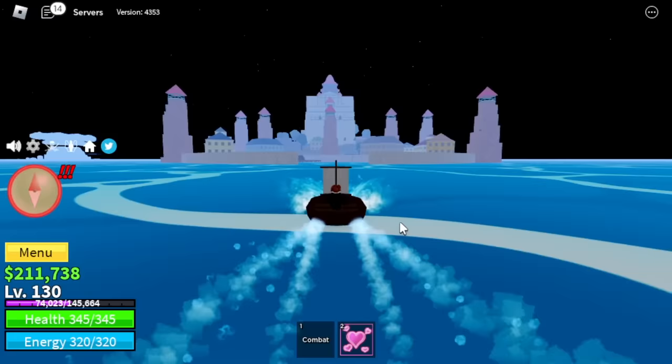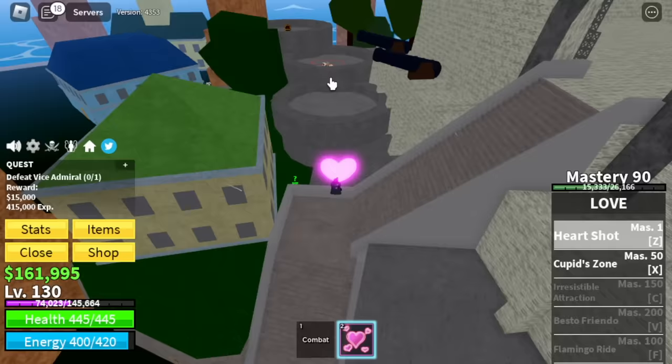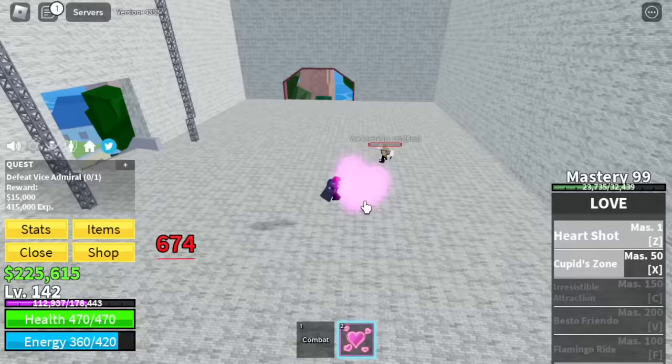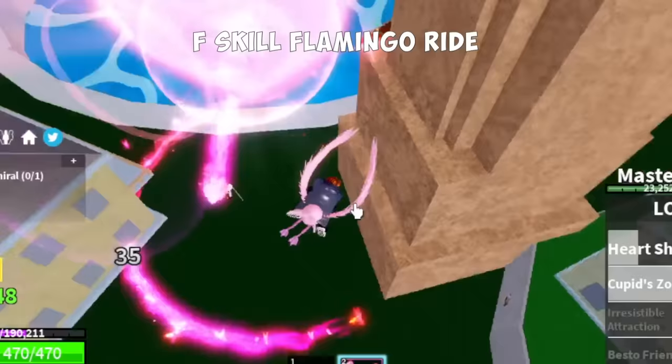Next up, the Marine Fortress. Make sure to head to the right side tower to buy the Black Cape. After that, Vice Admiral until level 220. Just do Wall Strat here, that will be really easy. We're going to unlock the F-Skill, Flamingo Ride. You can use the skills while riding it, and I think that is really great.